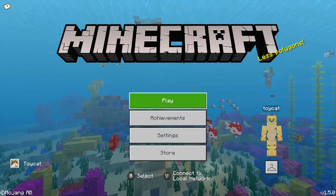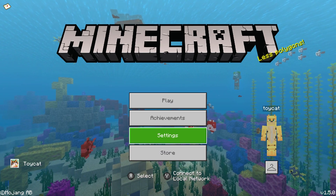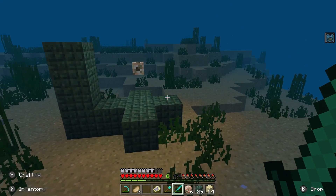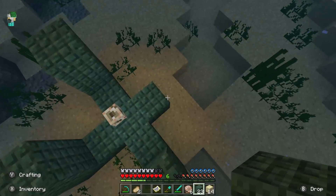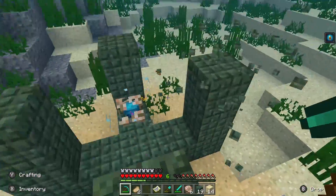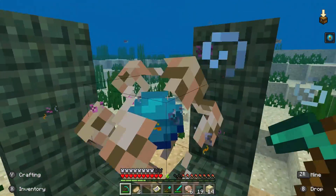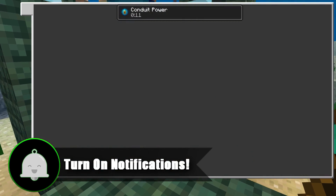I'm super excited about 1.5.0, just because of the new background screen — they made the menu screen so much more appealing with four separate options. It just makes the game look better on consoles like Switch and Xbox. I think they should do a new background for every update going forward. You can watch me streaming it later today — I'm going to make some conduits in survival. Hopefully you all enjoyed this video. Like, subscribe, and turn on notifications if you want to see more coverage of this update. Thank you very much for watching, goodbye.